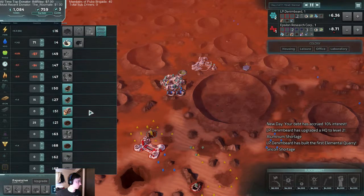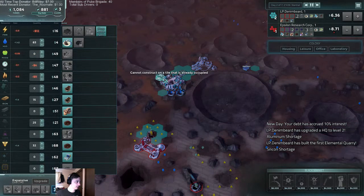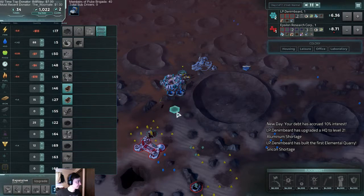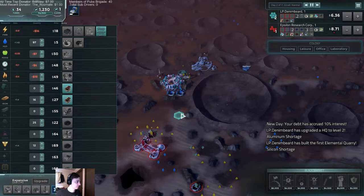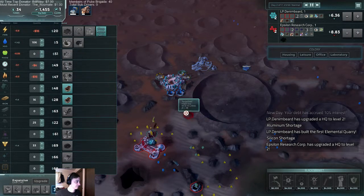We have three claims available. I'd like to get another power source, but I'd also like to start building glass, so let's build glass and steel. Then I'd like to get either food or fuel down. Scientific colony expanded.